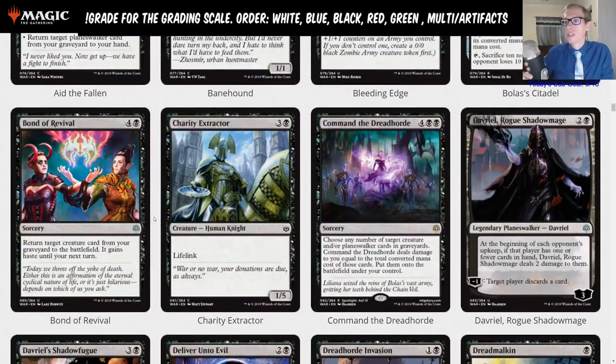Charity Extractor: three and a black for a 1/5 lifelink. That is just a limited card, of course.